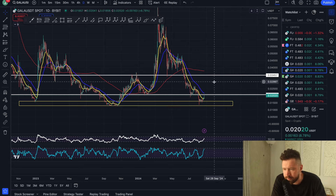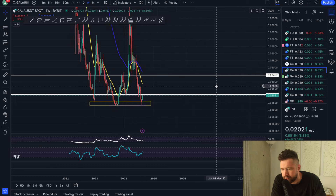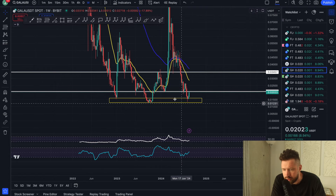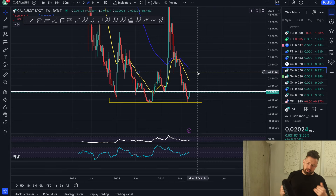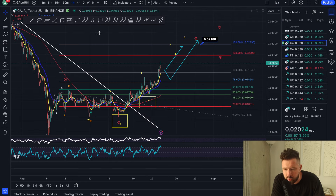Let's look at the weekly chart. Yeah, a little bit of a bottoming tail candle. We definitely want to get back above this weekly resistance at 0.020, which we're starting to push up into right now, hold back above that, and then push to the next resistance level on the weekly at 0.034, which is right near my break-even for my largest investment, Gala Games, at 0.033.